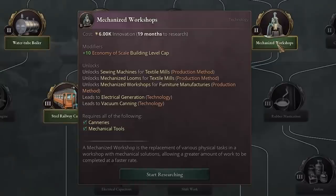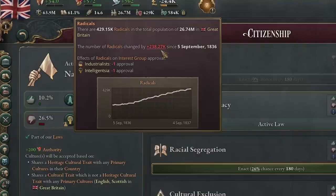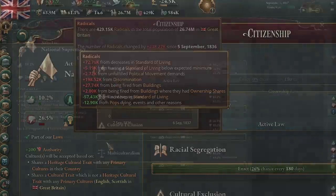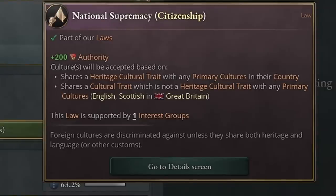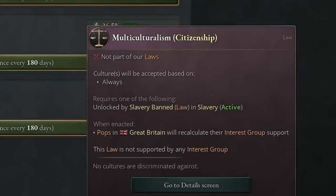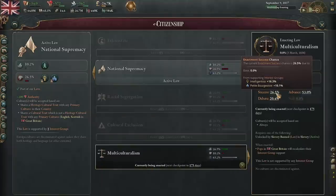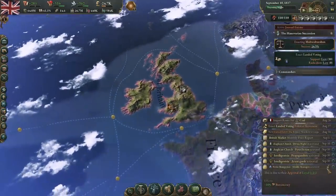We did unlock canneries, so I'm thinking we get mechanized workshops as well — let's keep moving down this tree. Now if we look at our radicals, they're going up fast. We've had almost 200,000 since last year because of discrimination. Right now we're on national supremacy — foreign cultures are discriminated against unless they share both heritage and language. Multiculturalism means no cultures are discriminated against — we should try and pass that law. It's going to be difficult, we have a 26.5% chance of success, but we'll debate it and hope we can pass it to keep the radicals down.